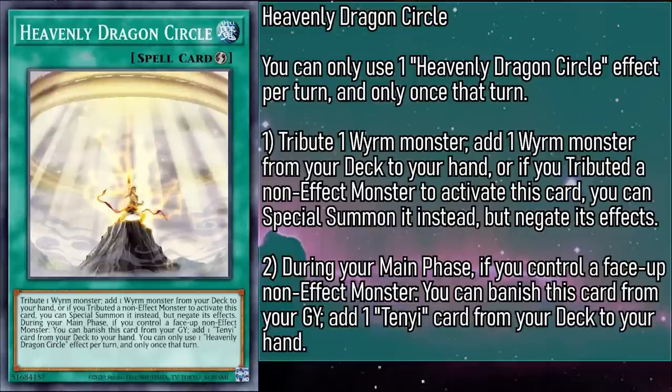Heavenly Dragon Circle is a quick-play spell that has you tributing a worm monster to add a worm monster from your deck to your hand. Or, if you tributed a non-effect monster to activate this card, you can special summon it instead, but negate its effects. And during your main phase, if you control a face-up non-effect monster, you can banish this card from your grave to add a Tenyi card from your deck to your hand — but you can only use one effect per turn, and only once per turn. So now you can access any worm in your deck by tributing another, and you can put it to the field so long as it lacked an effect. And while Monk and Berserker can make for good targets, Sword Soul tokens are the best. Being able to search a Tenyi card with this on later turns is phenomenal and will go a long way towards keeping your card economy stocked up.